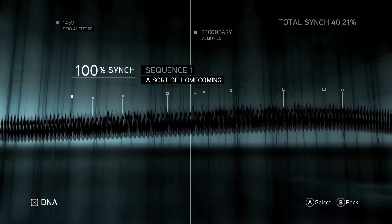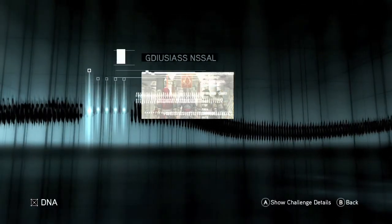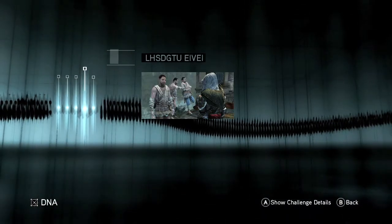You can check your progress by hitting start, go to DNA, and go to the second to last pin. That is where your challenges are located — go over to the Thieves Guild Challenge.